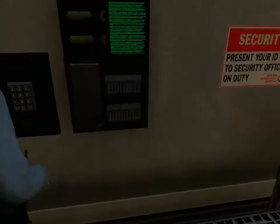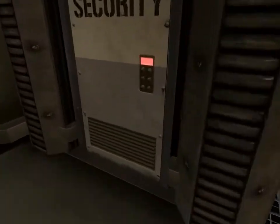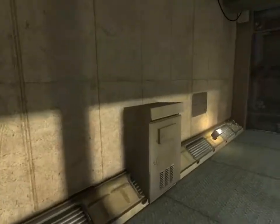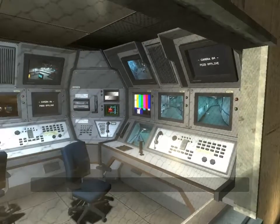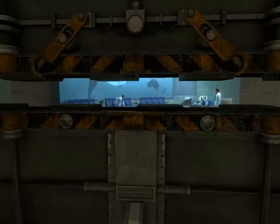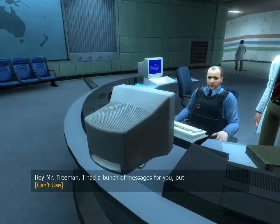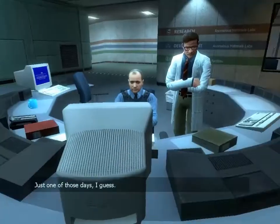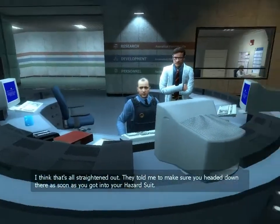What? Fuck. My house. Present your ID to security officer on duty. Oh man, you cut the ponytail. Sup bro. Sellout. Yay. Anomalous materials. What did that mean? Hey Mr. Freeman, I had a bunch of messages for you, but we had a system crash about 20 minutes ago and I'm still trying to find my files. Just one of those days, I guess. They were also having some problems down in the test chamber, but I think that's all straightened out.